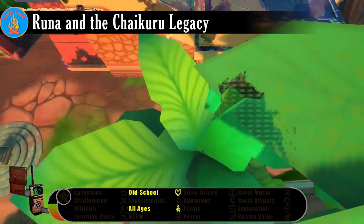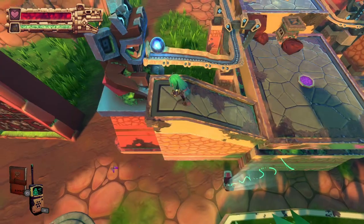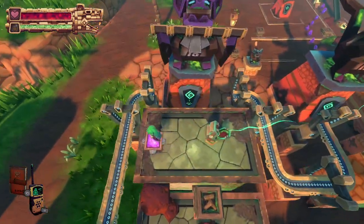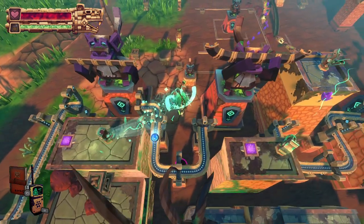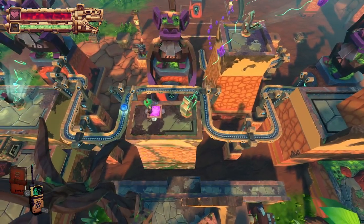On paper, the mission to the Shaikuru Ruins is a straightforward archaeological excavation. That's what the company tells everyone, and it's why Runa has been sent there. But Runa has a second classified objective. There are stories that the Shaikuru had discovered some powerful secret before their collapse, and Runa's true task is to unearth that secret at any cost.